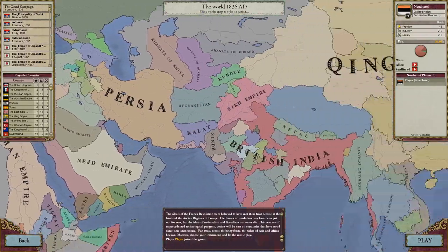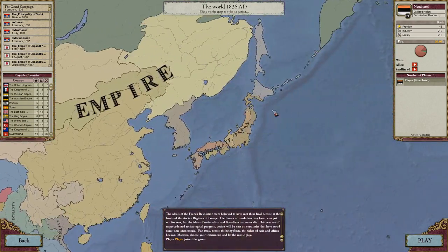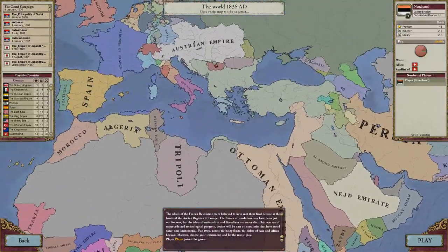I wanted to do Japan, but I'll probably do that one for another video — that's really fun. It starts out as the Shogunate. This game does take place from 1836 to 1936, and it goes day by day. You can do a lot of stuff in Asia and Southeast Asia, but I want to play Serbia.